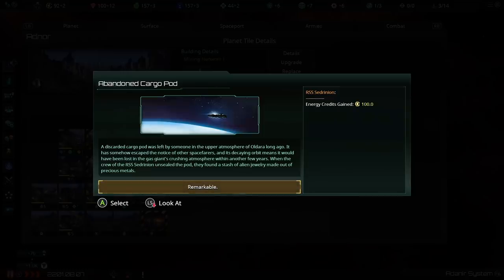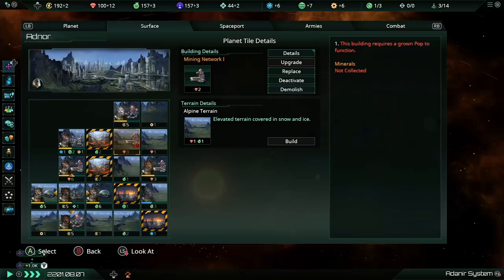The abandoned cargo pod has been checked out. It was a discarded cargo pod that somehow escaped the notice of other spacefarers. When the crew of the RSS Ascendrinian unsealed the pod, they found a stash of alien jewelry made out of precious minute metals. This is going to give us 100 energy credits — energy credits is money in this game — so we just got free money!